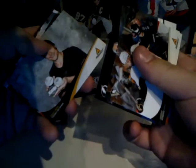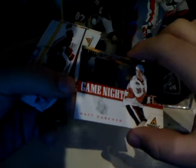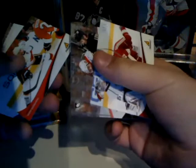Okay, so first card: Jordan Staal base, Ryan Clowe base, Yakupov-Auger base, Martin St. Louis base, Tomas Plekanec base, Jason Spezza base. Look at that — first hit of the box: Matt Karkner game-worn jersey, not numbered. Nice jersey right there, Ottawa Senators — that's a nice hit. Damon Langkow base, Mark Giordano base, and Tyler Ennis base. Not too bad for the first pack!